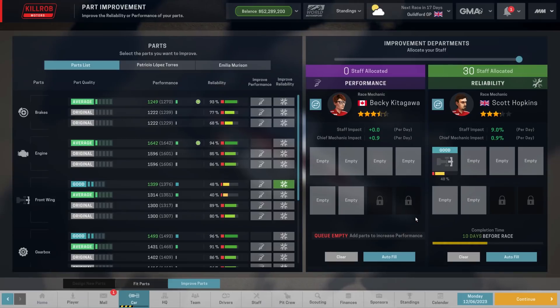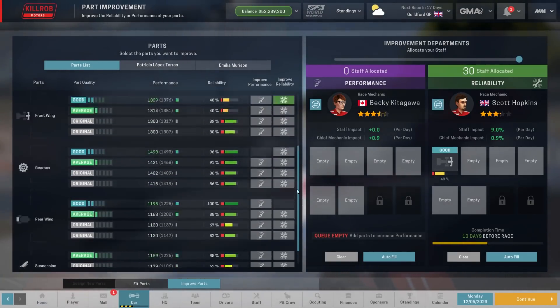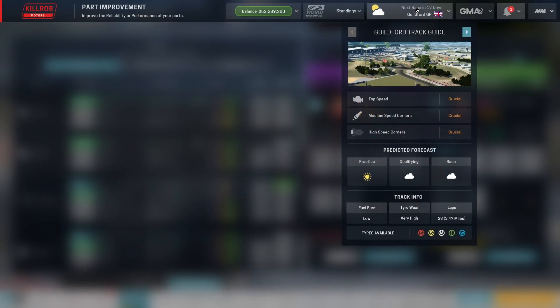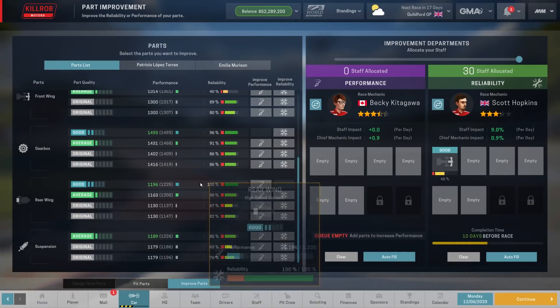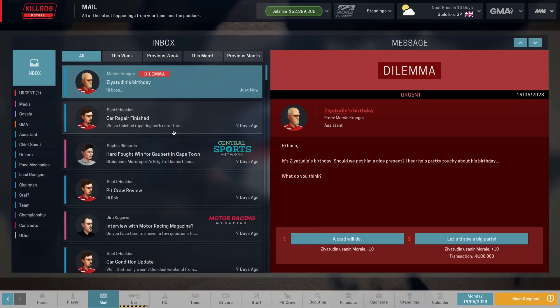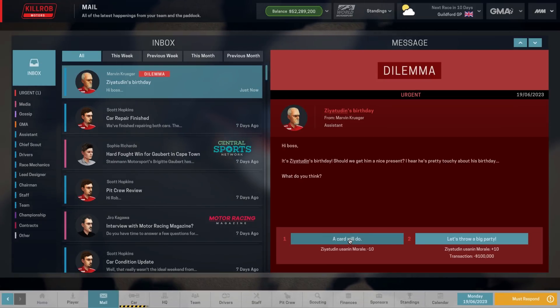Our car repair is finished and now we just need to make sure we get a bit more performance going. For the next track we need top speed, medium speed corners, and high speed corners — that's good because we did have a few designs going for the rear wings. And that guy with that name wants to have a 100k birthday party — I think a card will do just about.